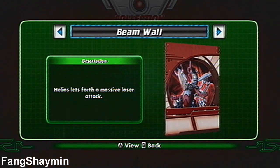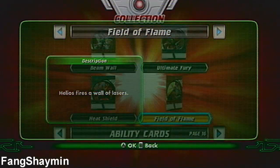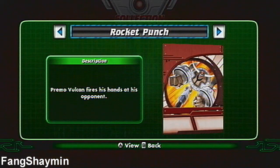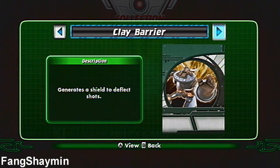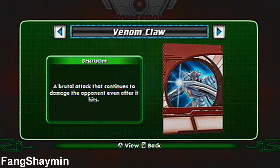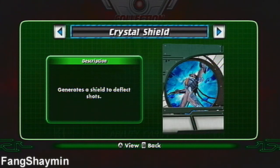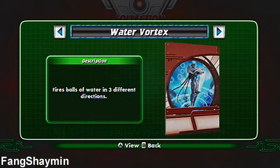For Helios: Beam Wall, Ultimate Fury, Heat Shield, and Field of Flame. For Vulcan: Rocket Punch, Mega Quake, Clay Barrier, and Iron Skin. For Eliko: Venom Claw, Razor Ice, Crystal Shield, and Water Vortex.